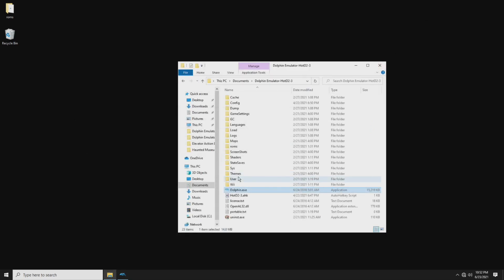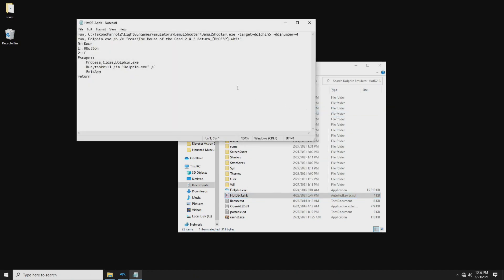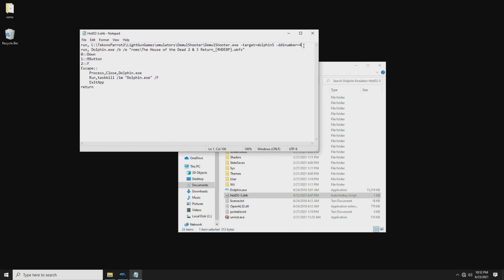Four is the magic number for DemolShooter on my computer, but every computer is going to be a little different depending on how many devices you've got plugged in. The actual command would be: DemolShooter -TargetDolphin5 -DDINumber=4. That's because my player two device was four down. DemolShooter doesn't need to do much for player one since it's simple mouse emulation, but getting that second player gun right is important — you just need to tell DemolShooter which device is your player two.